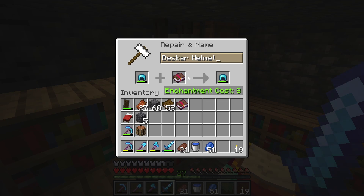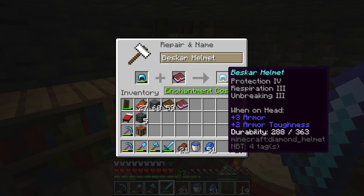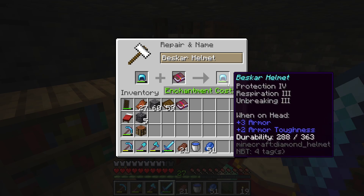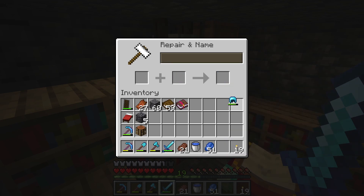If you don't know what beskar is, from The Mandalorian or the Star Wars universe, beskar is what the Mandalorian's armor is made out of — most famously the helmet. The Mandalorian's helmets are kind of a shiny gray metal, and when I turn this to netherite it'll look more like that, so I think that's a pretty good name.